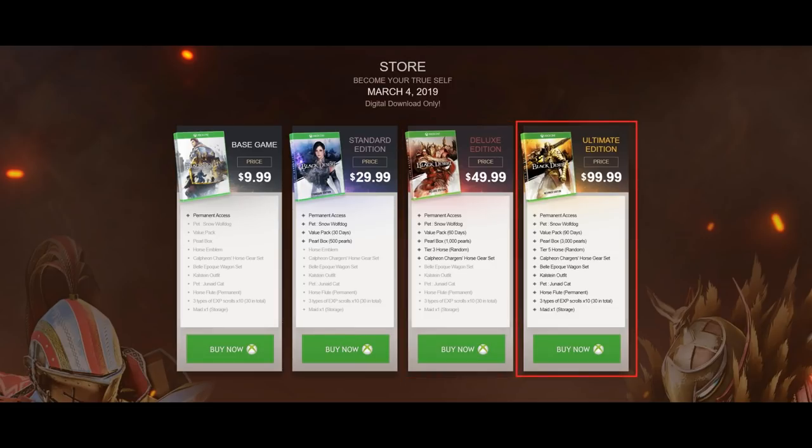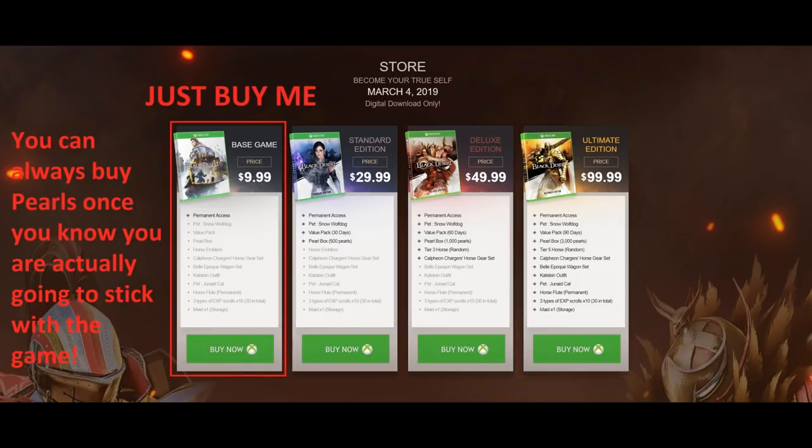The $100 version is the best value, as it gives you over $160 worth of pearl items plus a Tier 5 horse, which isn't a bad mount to start with. It does come with the pearl shop horse armor, but you'll still net a bunch of savings with this package, even though some of it is purely cosmetic. Obviously, you want to be really sure before spending $100 before even playing the game.